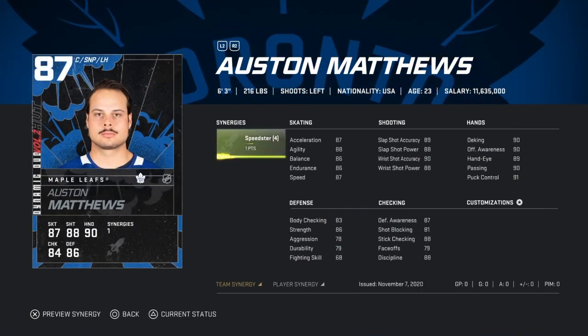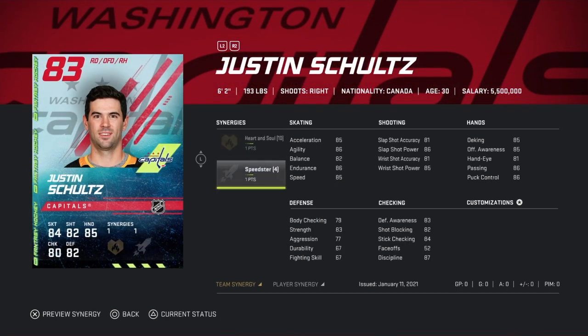Then there's the 87 Matthews, which I got from trade day. His speed goes up to 91 and with synergies goes up to 94 speed, so you can't really complain. He's got a 90 overall shot pretty much.